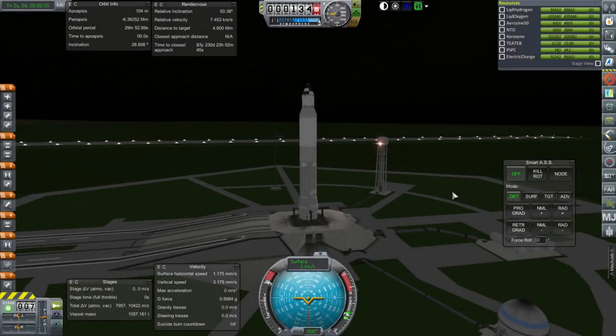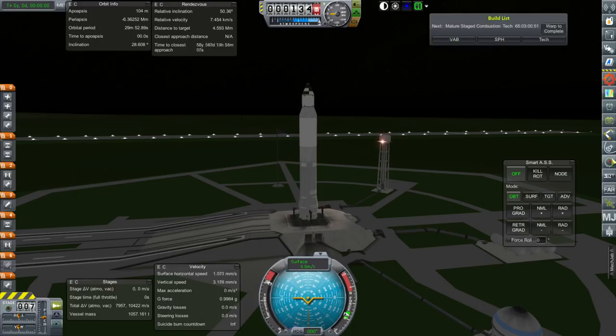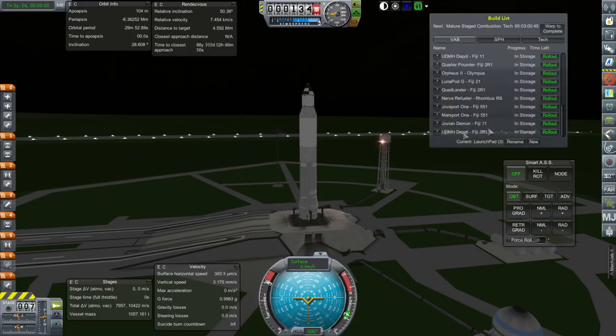Hello everyone, welcome to my Beyond History series in Kerbal Space Program 1.1.3. In this episode, we begin by trying to refuel the stranded Ares Pod G in orbit around the Earth. We've got our main missions underway, and the Kerbals are on their way to Mars. But we do have some backup missions, including that stranded Ares Pod G that we'd like to move on to Mars as well.